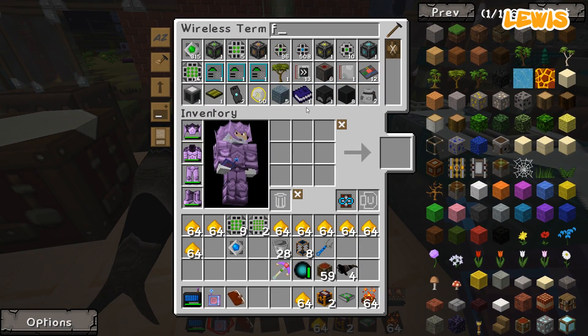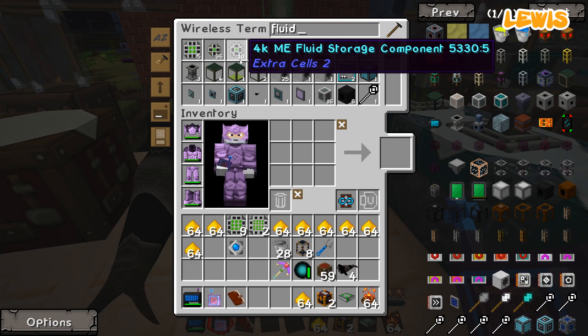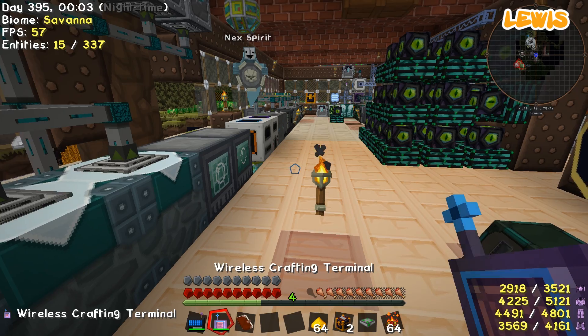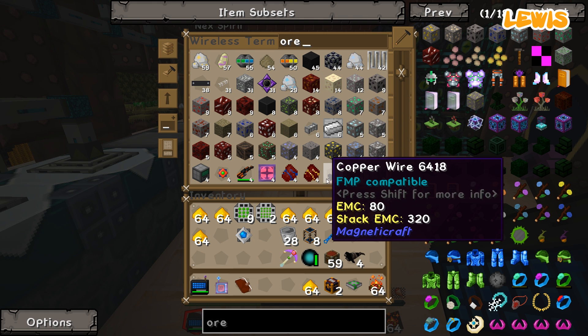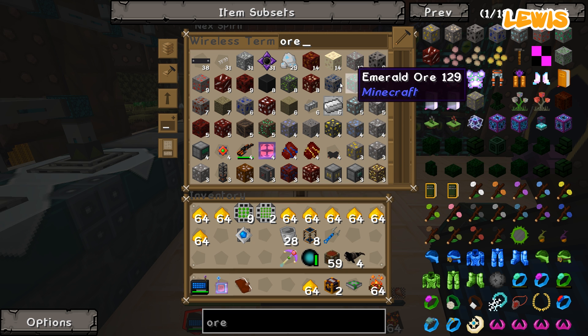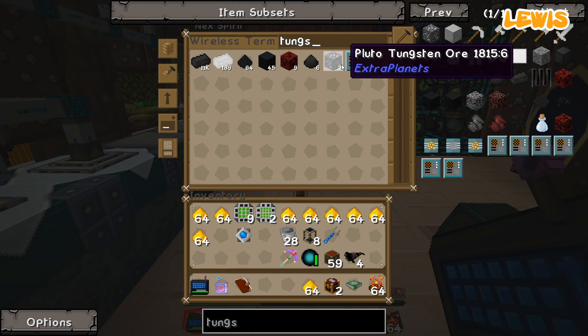How's the old laser drill getting along? Okay, actually, fine, I think. We've got a whole collection of ore. Has it found any tungsten from extra planets? Tungsten from extra planets? Pluto tungsten ore - two of it. Cool. About to find that then. Well, that's what I need from here. But I also need a schematic, so you still have to go there.